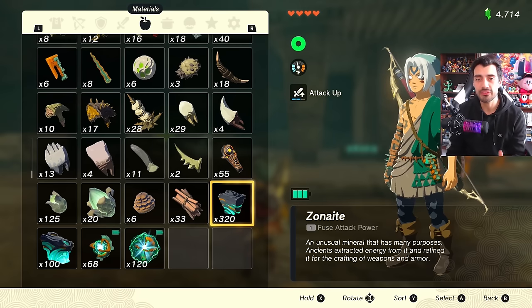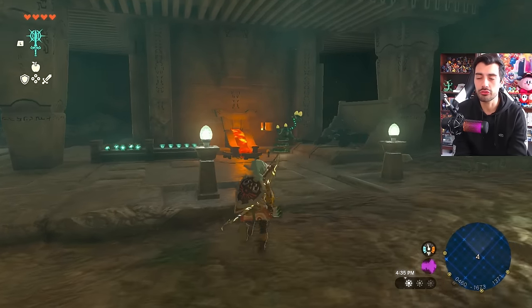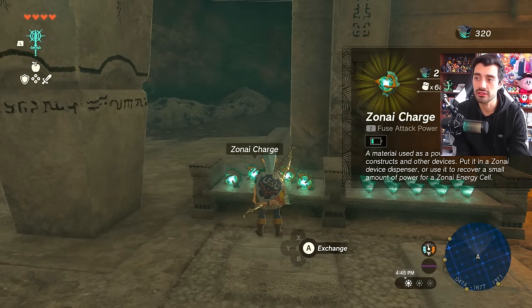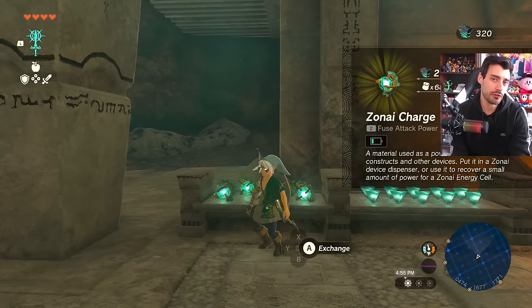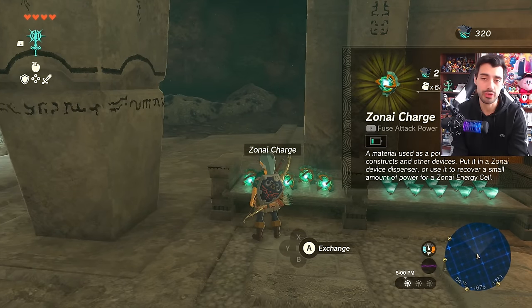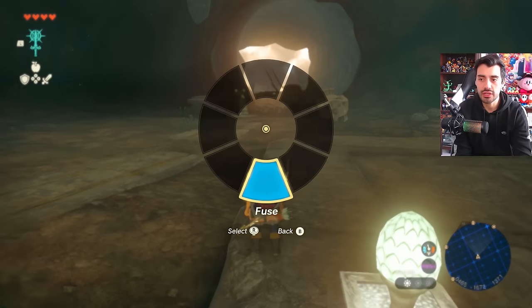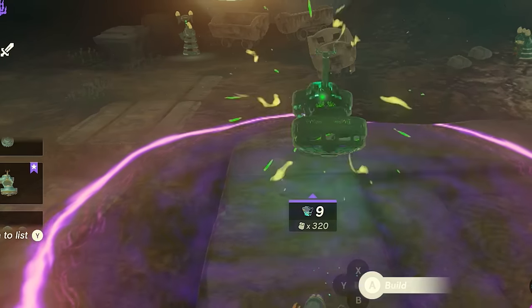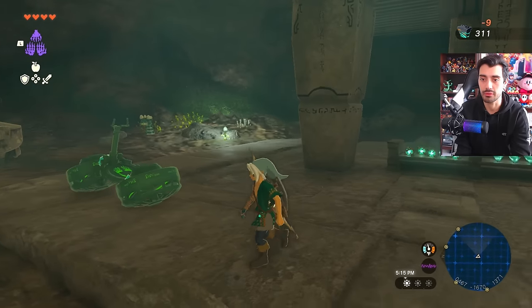Zonite has very specific uses in this game — more than one. It can be exchanged for Zonai charges at a forge construct, which is great if you have an excess of Zonite and don't feel like farming charges directly. Zonite can also be used with auto build to construct the materials we need.